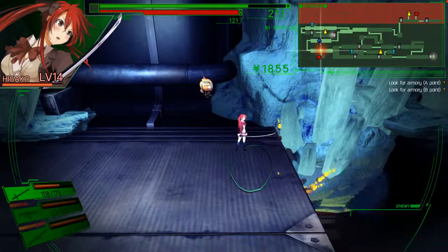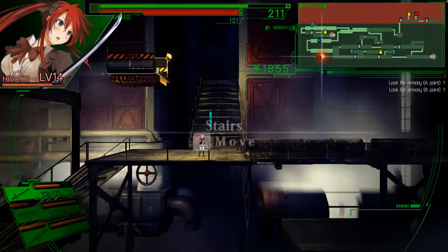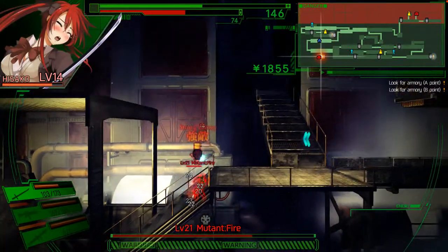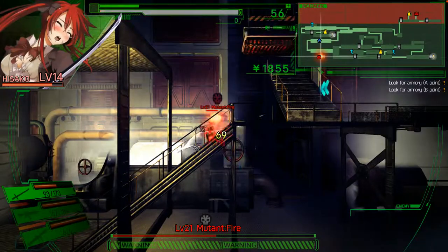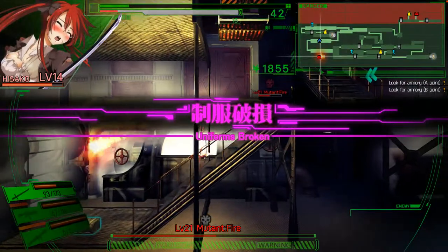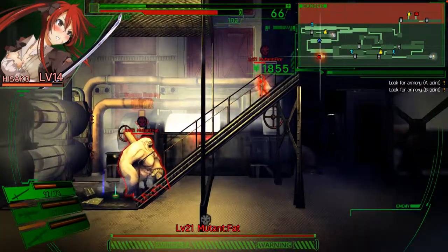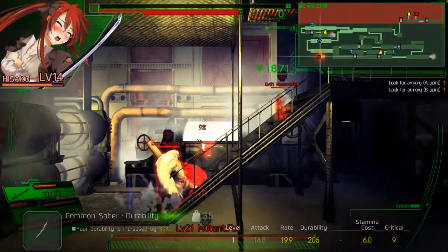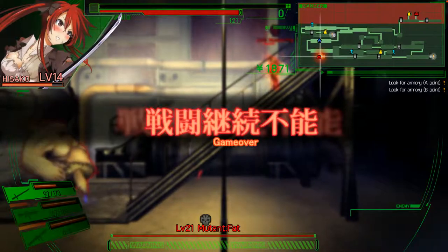There are two things I can do. First, I'm gonna go down here because there seems to be a strong enemy. That's a really strong enemy — fire. Oh, that's a break. Okay, I'm dead. Unless I can escape — is it possible for me to run? Nope. Okay, note to self: do not go down there.